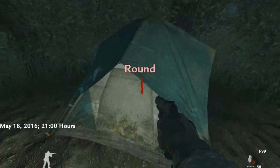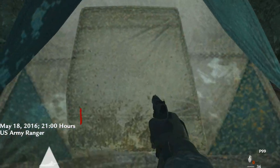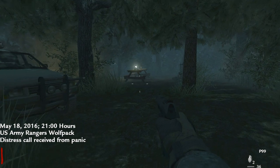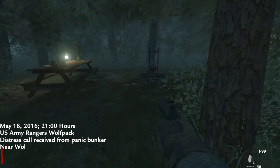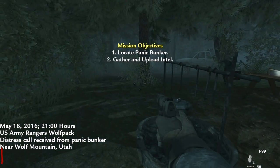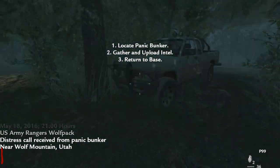Let's go see what's happening here on Wolf River. We're gonna find some wolves maybe, and some zombies — that's a kill — and probably an Easter egg, that'd be my guess. The mission briefing reads: May 18th, 2016, 2100 hours. US Army Rangers, Wolf Pack. Distress call received from panic bunker near Wolf Mountain, Utah. Mission objectives: one — locate panic button; two — gather and upload intel; three — return to base.